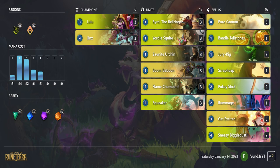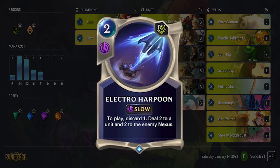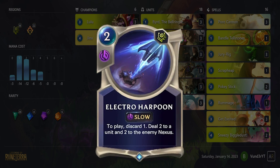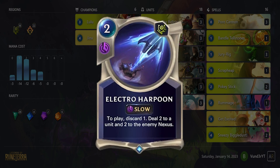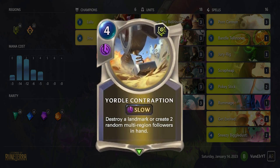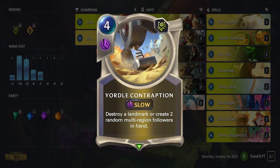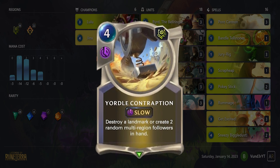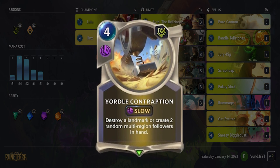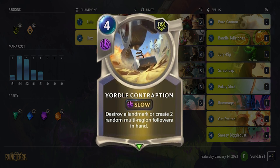All of the picks from Bandle Tellstones are useful in this deck. Electro Harpoon is amazing burn and removal that can fix hands with too much discard fodder or help level Jinx. Heroic Refrain is a mini Biggle Dust. Yordle Contraption can be an amazing hand refill when you need discard fodder or cards when you don't have Jinx or Jinx cannot reliably end the game. These units also have the plus side of Biggle Dust turbo buffing them since they are created.